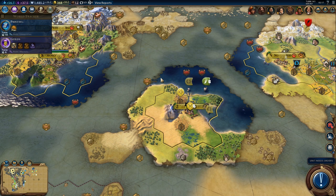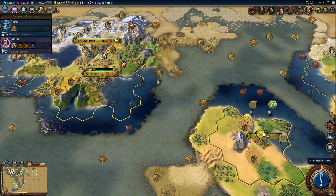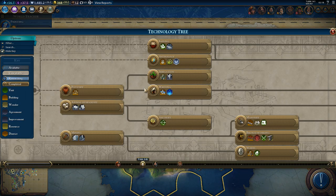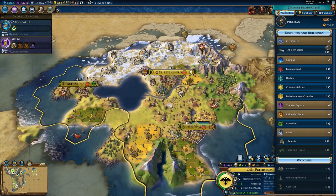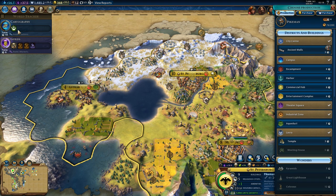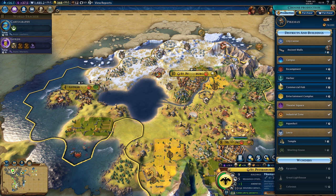Hi everyone and welcome back to some more Civilization 6. Let's continue where we left off. I decided to change my priorities a little bit, so we are going to switch our research to cartography and we will actually build a harbor in our capital. I was planning to build a harbor here anyway, might as well do it now to rush cartography and we can get started on some caravels and other ships.